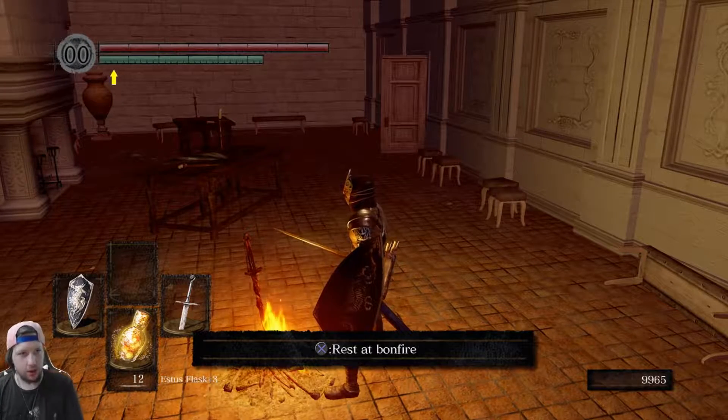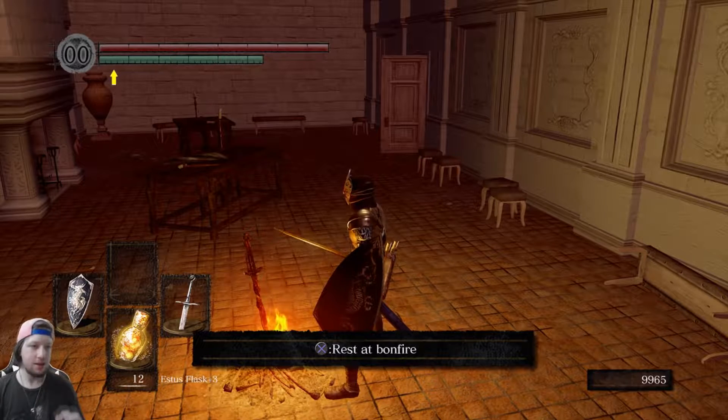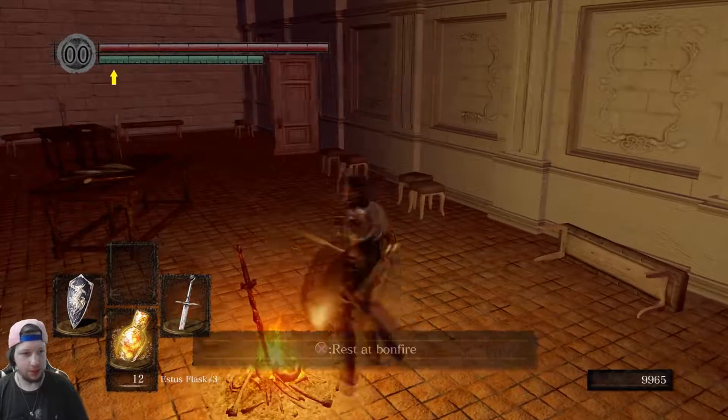What's going on everybody? Mr. Double R bringing you another episode of Dark Souls. In this episode I'm going to show off more of Anor Londo and attempt the boss depending on time, at least once. And this time I got a drink — pink lemonade matches my hat.